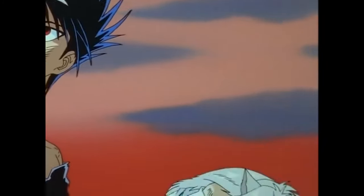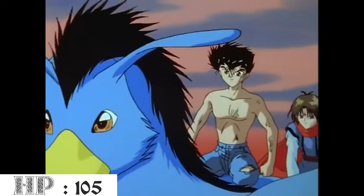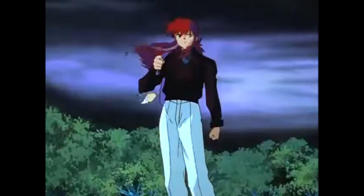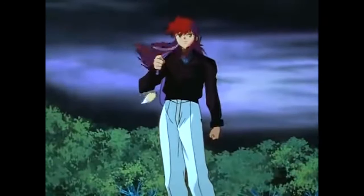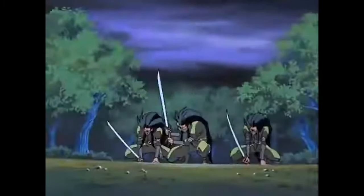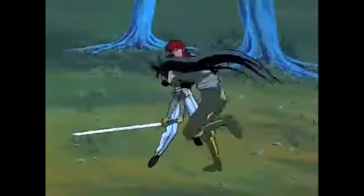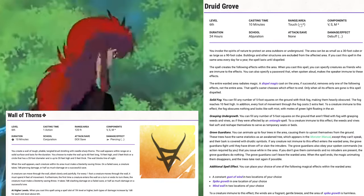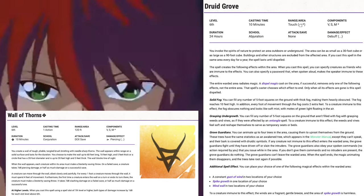At level 17, we take another level in Druid, giving us 17d8 hit dice and a max hit point total of 105. Symbiotic Entity's temp hit points increase to 44. Our proficiency bonus increases to +6, giving +1 to all proficient skills and saving throws and +2 to expertise skills — Investigation is +15, Insight is +17, Perception is +17, and Deception is +12. Our spell save DC is now 19 and spell attack bonus is +11. As an 11th level Druid, we gain our first 6th level spell slot and can prepare 16 spells. I chose Druid Grove and Wall of Thorns. Our Thorn Whip's damage die also increases to 4d6.